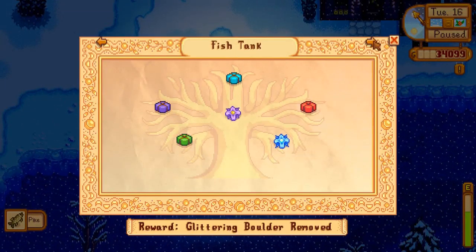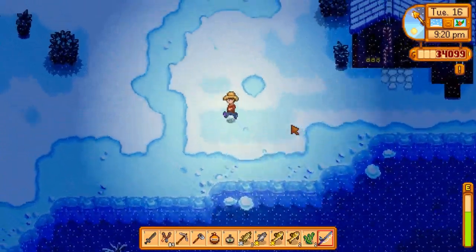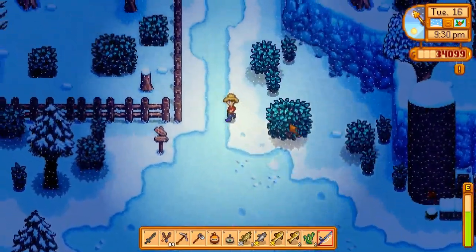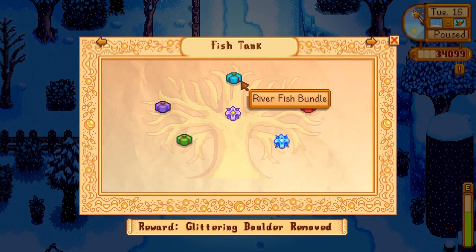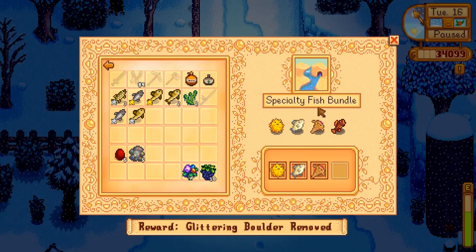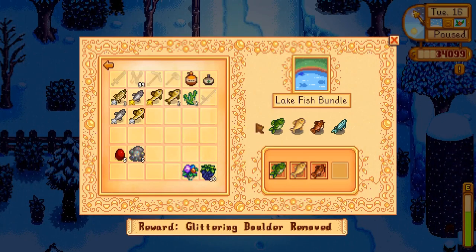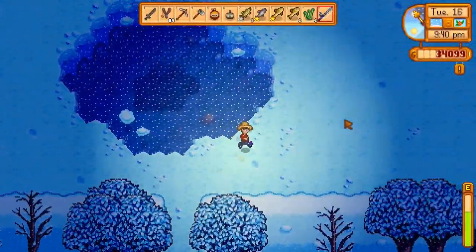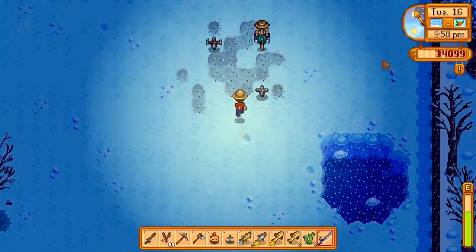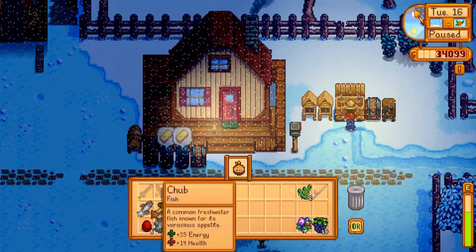I don't think we need pike right? I wish there was somewhere that told me more what fish are available. I know the sunfish is in spring — I've already caught it on my other file. I still haven't caught the sturgeon on either file. I feel like he's got to be in this season because we've looked for him several times. Maybe we'll spend tomorrow fishing at the lake slash river area over there, and maybe we'll buy some bait too — we need it for the traps at least.